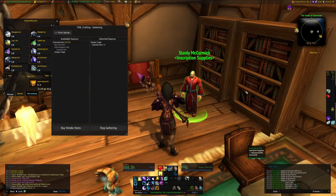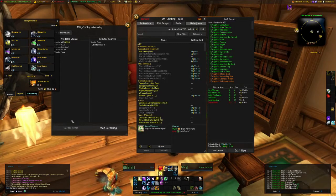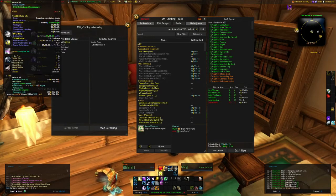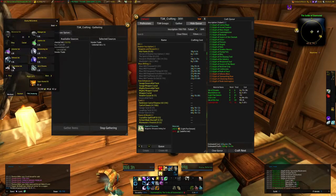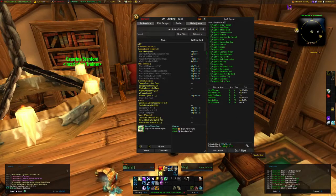I use the buy vendor items button, but sometimes — as I noticed today — it didn't buy everything. I'm not quite sure if there's a bug. Sometimes it leaves one thing that doesn't buy, and you'll have to manually queue and buy that one individual item. Let's find the vendor and buy it manually. Now let's make these inks and then these glyphs.